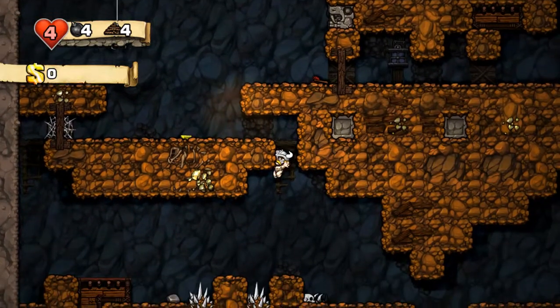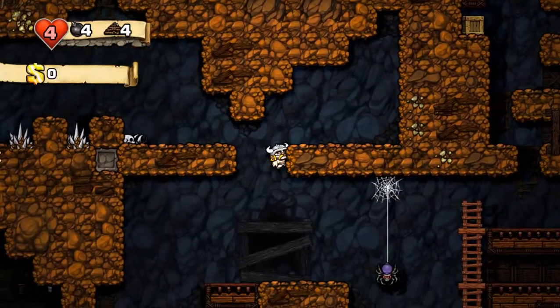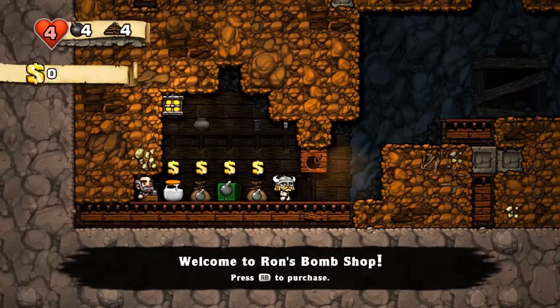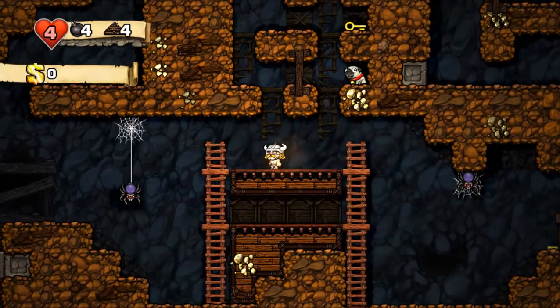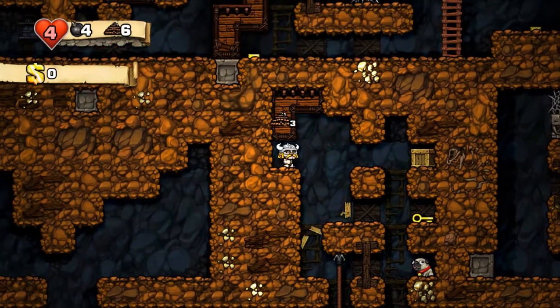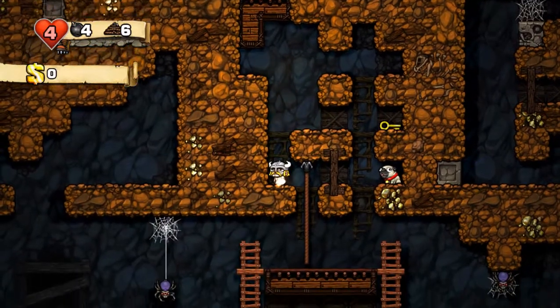It looks like we are getting two crates down here, which is really good. If one of them contains a plasma cannon, this is so tempting - I will probably just stop this no gold run immediately. Let's see what we have. We have ropes and spike shears. Those are decent upgrades.